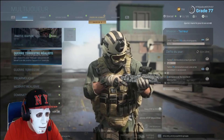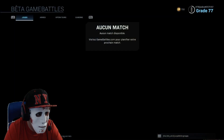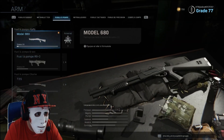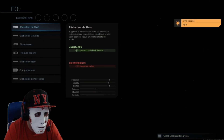Dans le multijoueur, vous descendez tout en bas, vous allez dans Épreuve et Game Battle, vous descendez en bas sur Game Battle. Ensuite, vous allez sur l'onglet Armes > Modifier équipement. Une fois que vous êtes là, vous choisissez votre arme : je vais faire l'HDR. Vous voyez, je suis bien niveau 13 et là tout est débloqué.